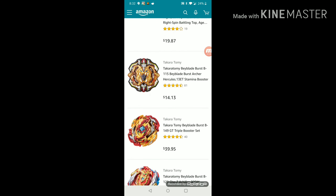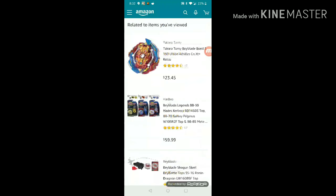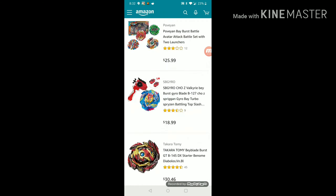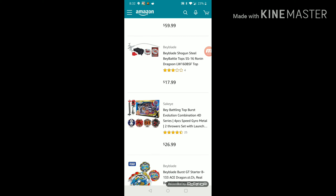I'm probably getting Beyblade Burst Turbo Slingshot Riptide Blast Set, right/left spin launcher with right spin battling top, age 8 plus — even though I'm not eight. I'm probably also getting Takara Tomy Beyblade Burst B-129 Cho-Z Achilles 00 DM Balance Starter. There might be a little bit more because I do remember getting like another pack — probably the Beybattle Battling Top Burst Evolution Combination 4D Series.